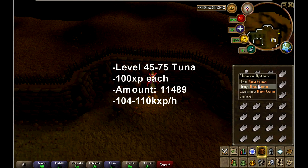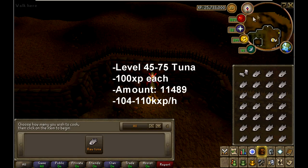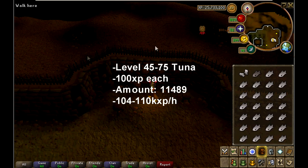Once you get your cooking gauntlets, from level 45 to 75, you're going to want to cook raw tuna. These give you 100 XP each. You're going to need to cook 11,489 of them, and they give roughly 104 to 110k XP per hour.